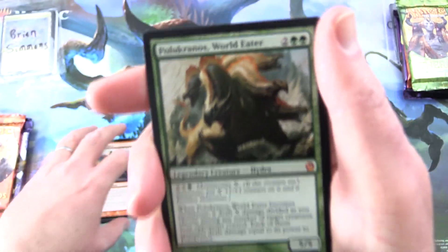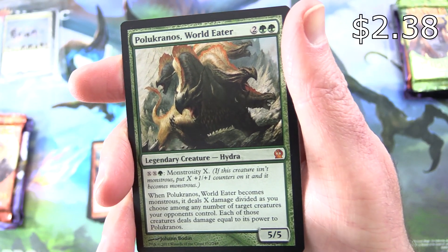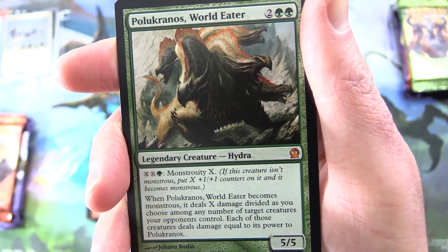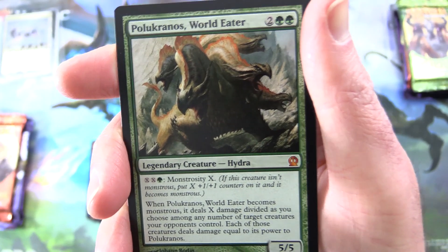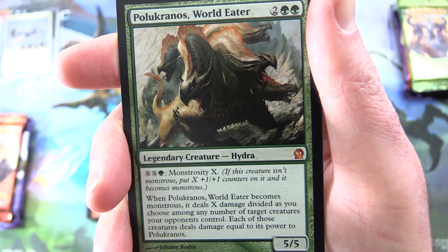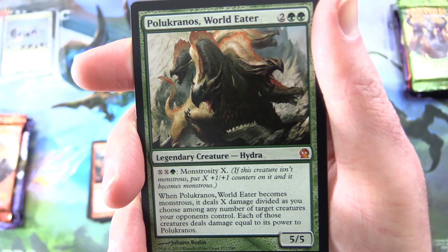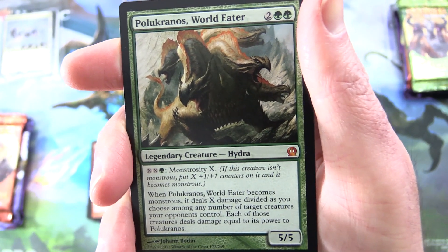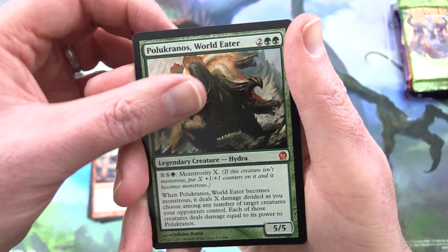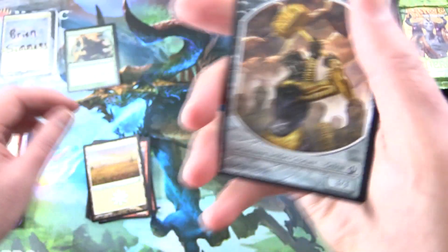And the rare — oh, it's a mythic! It's Polukranos World Eater. Legendary Creature Hydra, five-five for four. You pay X, X, green. It has Monstrosity X: if this creature isn't monstrous, put X +1/+1 counters on it and it becomes monstrous. When Polukranos becomes monstrous, it deals X damage divided as you choose among any number of target creatures your opponents control. Each of those creatures deals damage equal to its power back to Polukranos. So that would get out of control very quickly. And a planeswalker card and a Golem token — pretty cool token.